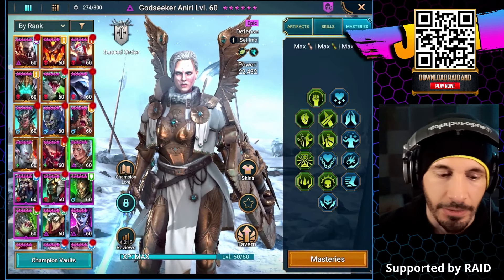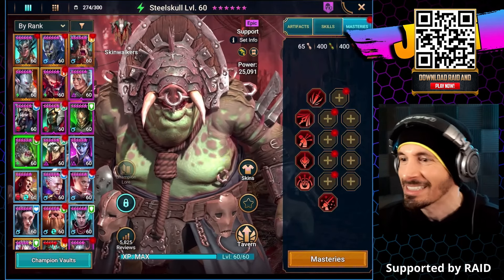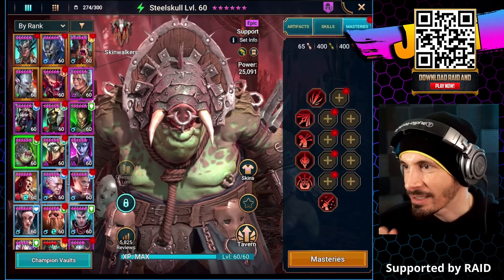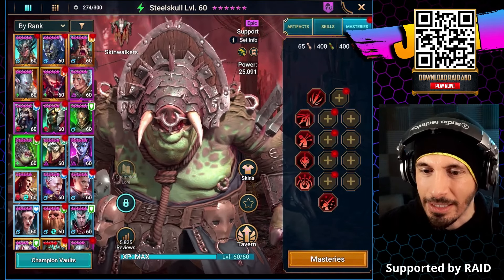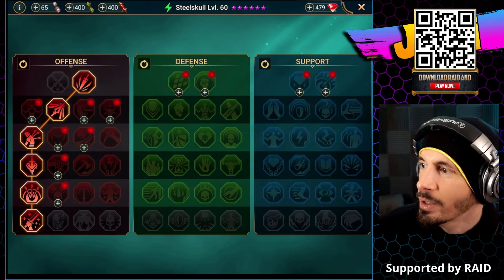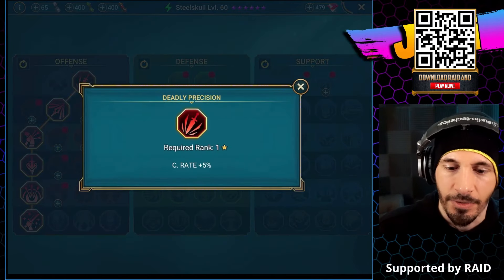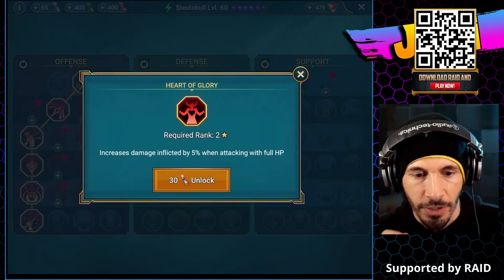Oh, we gotta do Steel Skull. Let's do Steel Skull. I already did the loadout for offense. I'm going by HellHades' recommendations. I think I might have had more of a clan boss oriented one, but mine's actually mostly the same as he has. So I'm just going to build the rest out - he went down this path for Steel Skull too. Let's just finish it off.